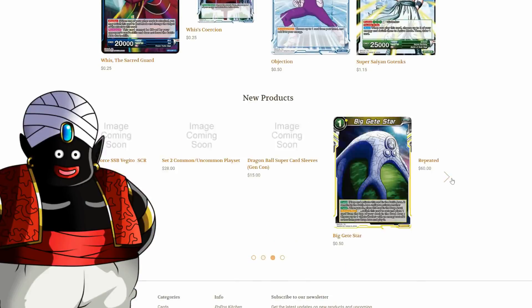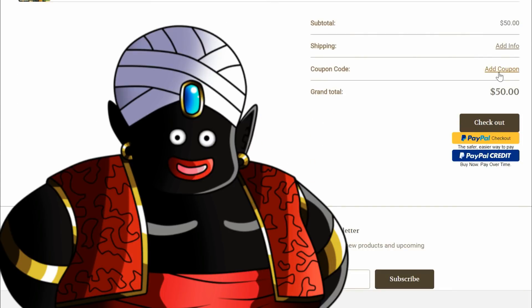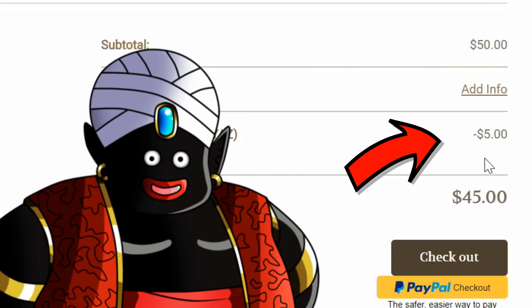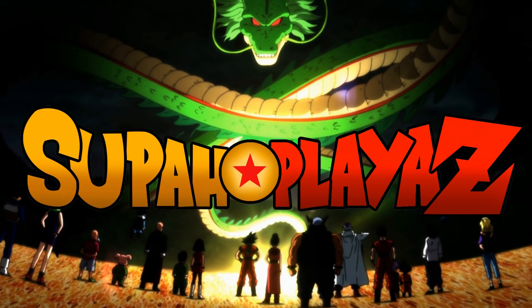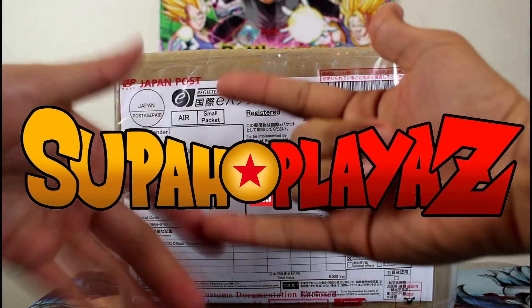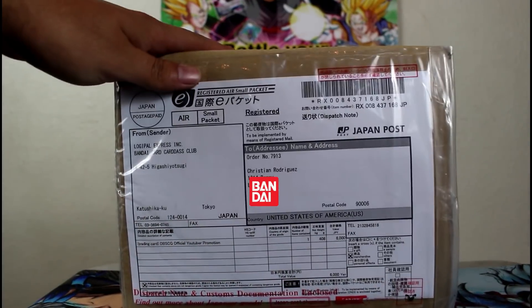Yo man, Mr. Popo back at it again with another super 10% off super power look at the super magic. What's up guys, it's your super players back at it again with my hand right here and C-Rod's hand on the other side, but let's get to it.